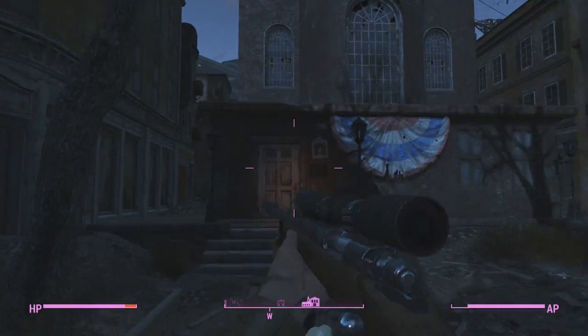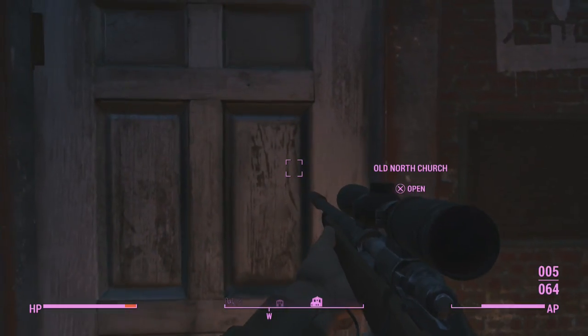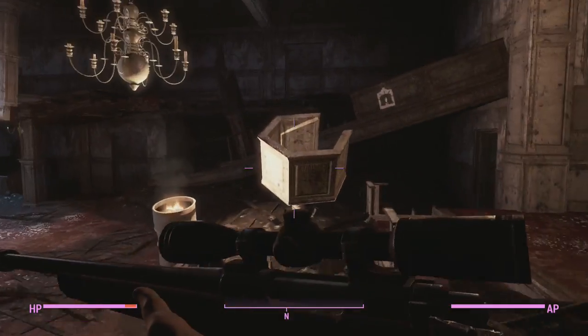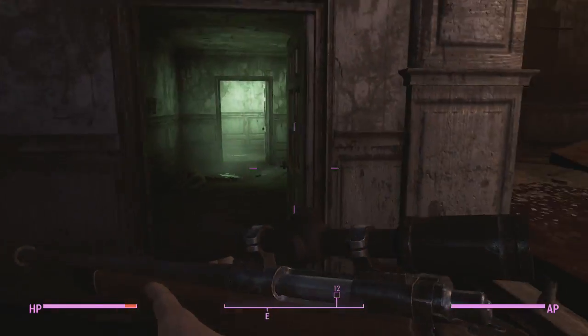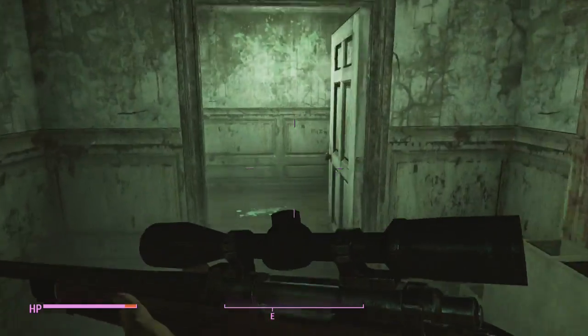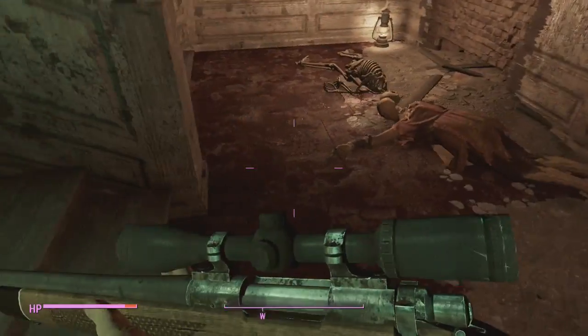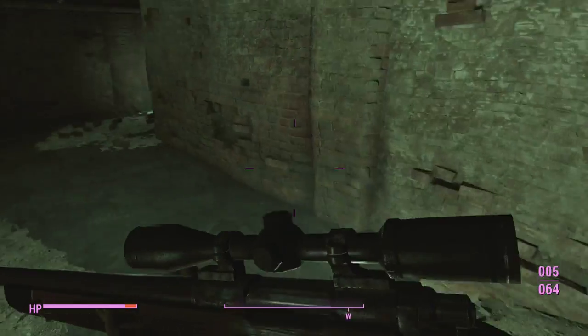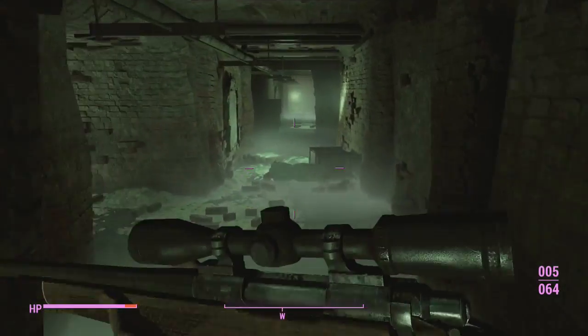Once you guys are here at Old North Church, come in through the front door. Once you're inside, kill any enemies — there are ghouls in here. Make yourself a right coming this way, following this path that I am taking. I'm showing you guys because I got confused at first and had no clue where to go, especially on the puzzle at the end of this hallway.